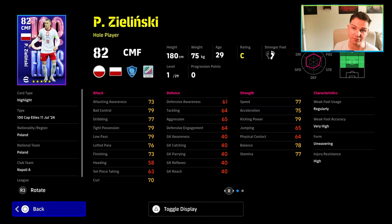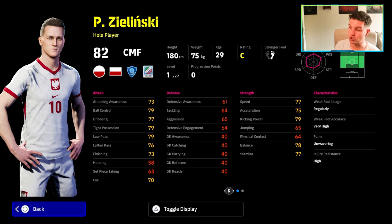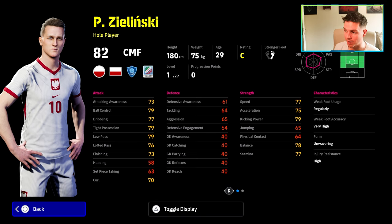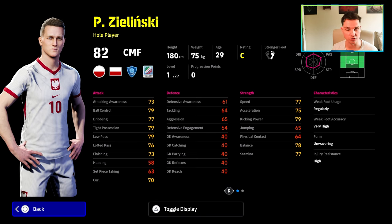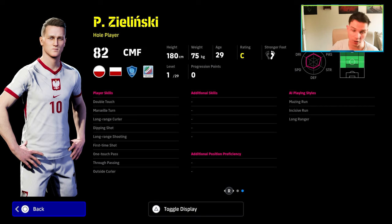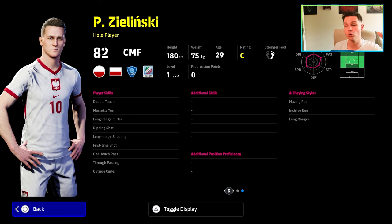Zielinski is definitely a decent player — very, very nice. He's got 29 levels and he's down as a whole player, which I love straight off the rip. Looking at his stats: speed, acceleration, kicking power, balance, stamina, ball control, dribbling, tight possession, low pass — all over 77-78 off the rip. Dribbling is at 77, offensive awareness at 73. Unwavering form, one touch pass, first time shot, true passing, outside curler, double touch, long range curler — pretty much got the works. Low lofted or weighted pass with true passing is very nice, amazing run and incisive run — beautiful.